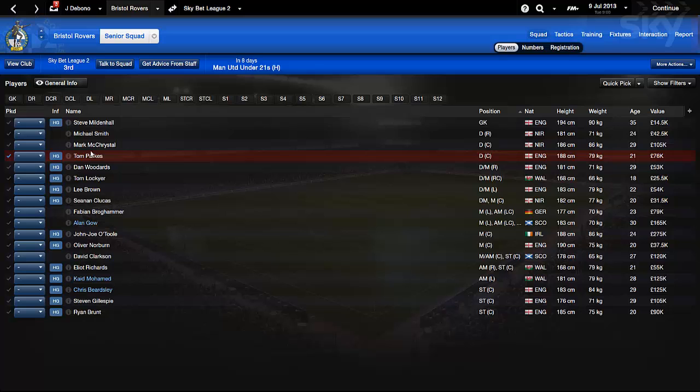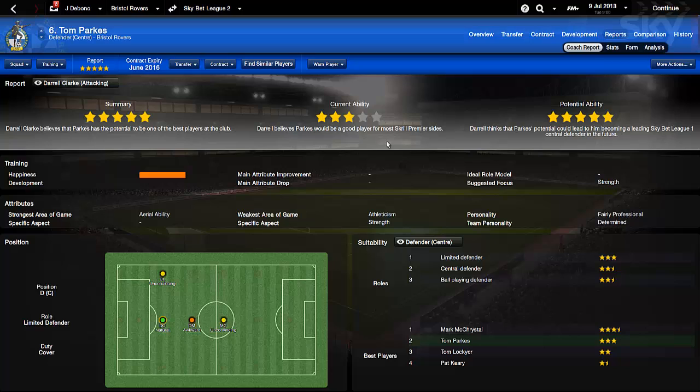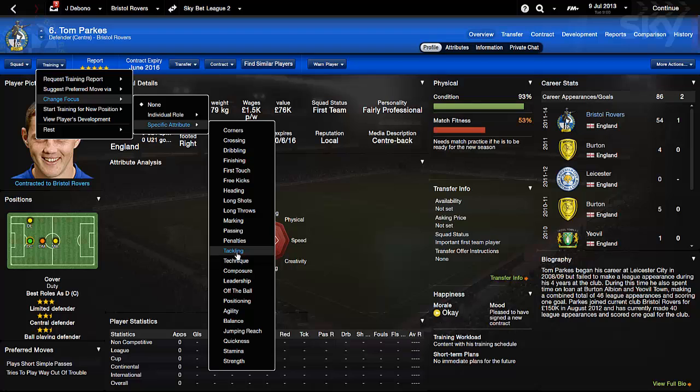Tom Parks is a centre back worth 76k, 188 centimetres - a bit taller - and he's the key young player with a five-star report. You can see from the report and the octagon he's a really good defender with good height. He's professional, and his defending and aerial ability are pretty strong. His report says he'll be a good player for Skrill Premier sides, even though I believe he can be better. The specific aspect he needs to work on is his strength, so I'll work on that in training based on what my assistant says.